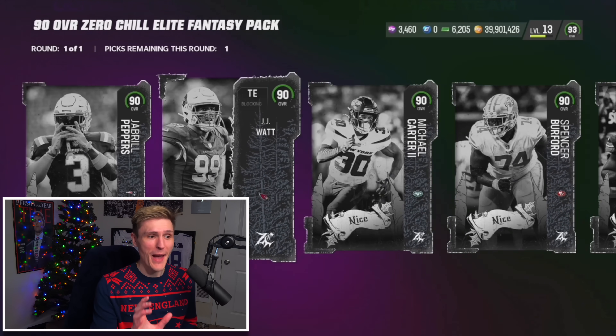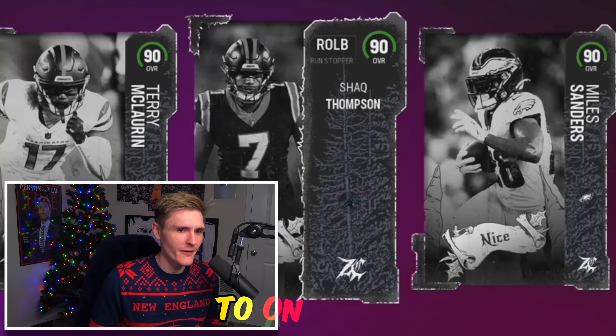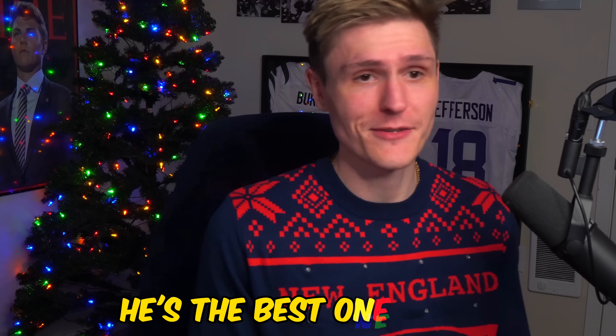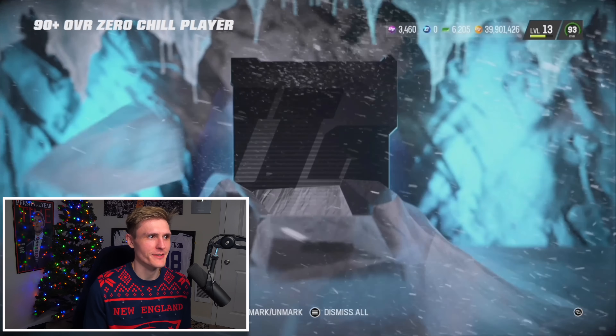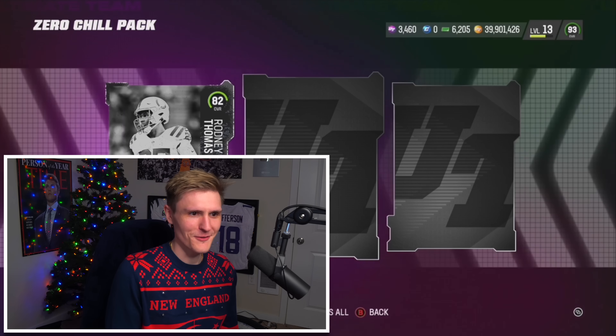Now we have the 90 overall Zero Chill elite fantasy pack. Comment down below if you want any of the pulls from this pack — if we get 750 likes I'll give one away. We're taking Terry McLaurin because he's the best one by far — 94 speed, absolute demon. We got two 92 pluses in it as well. Our 90 plus opened automatically — at least we got a 92.